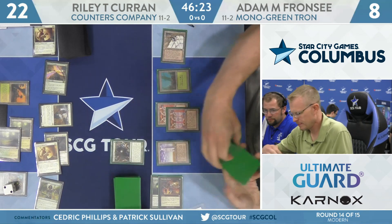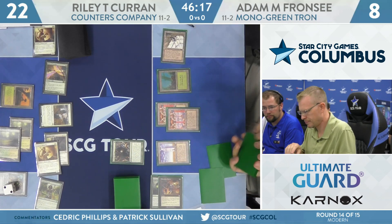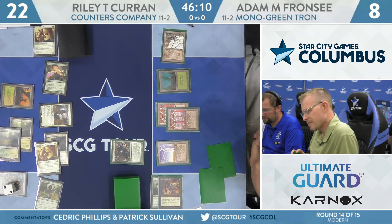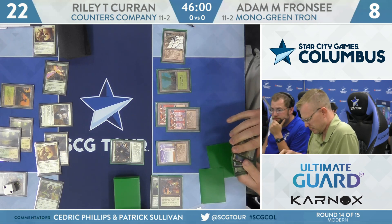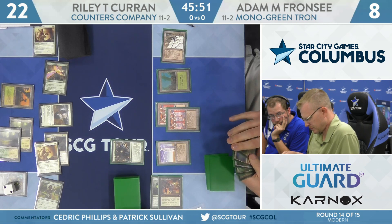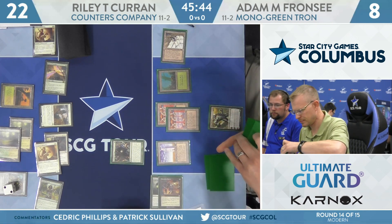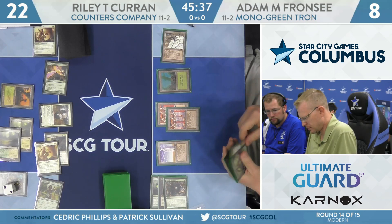Big redraws — he's got access to 8 mana. Any Ugin? I see a Karn. The question is whether Karn's even good enough here, because Riley's going pretty wide and he's got a Ballista and a Giver of Runes. Karn doesn't strike me as good enough. I don't think Adam would slow roll — if he had Ugin he'd take it, and if he had Oblivion Stone he'd take that too. Karn is the selection.